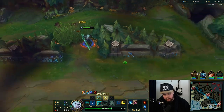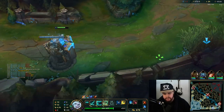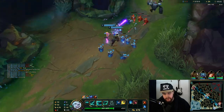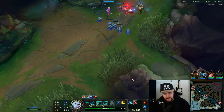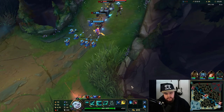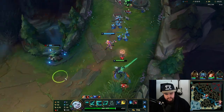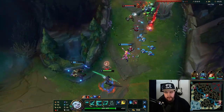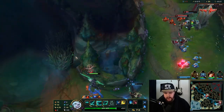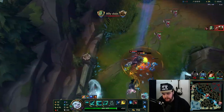The best gank angle for bot lane right now would be a lane gank, so that's what I'll potentially go for. My Misfortune is completely hard-pushing, which is slightly unfortunate. I don't know why the Pyke committed to that play before I even got in range — he basically just wasted my time.